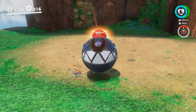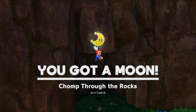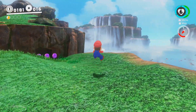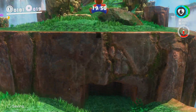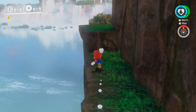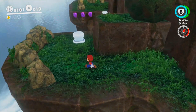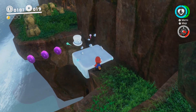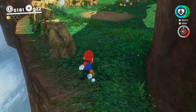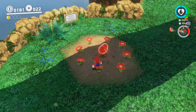Let's take control of these chain chomps here, and we can break this block over here — there's a moon right there. In other 3D Mario games — Mario 64, Sunshine, both Galaxy games — if you collect a main collectible, you're typically taken out of the level and have to go back in to get another. They're a big deal when you get them. In this game it is exactly the opposite — it's a big deal when you get one because it may mean you can advance the story, but it's not such a big deal that you should be taken out of the level.